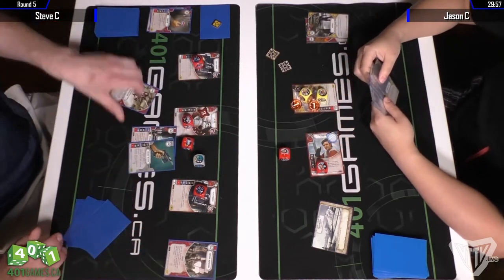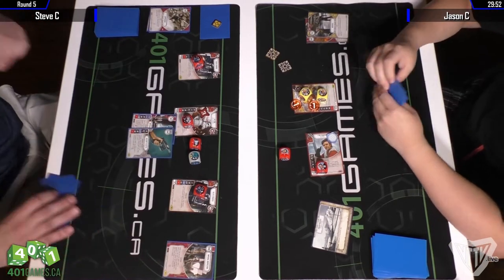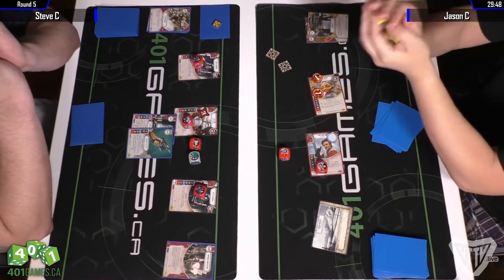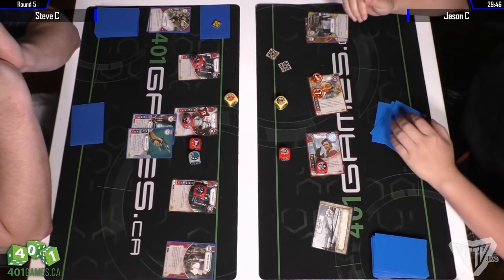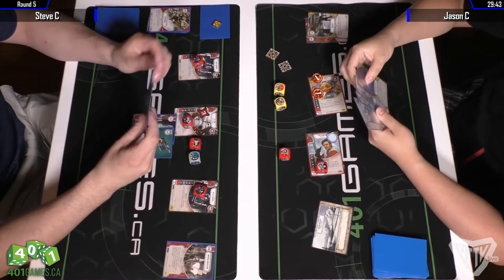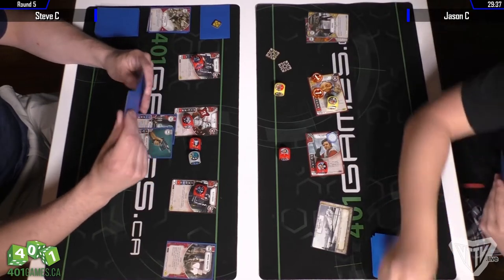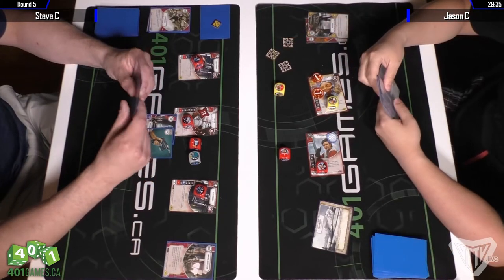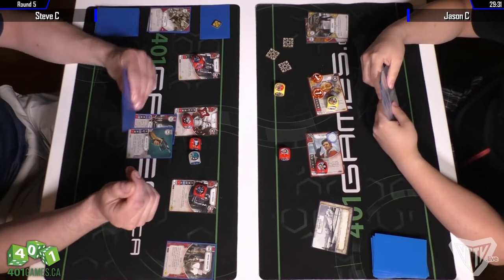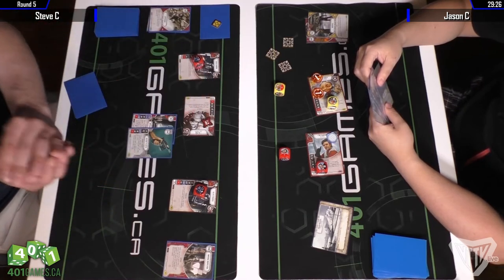That looks like Suppression, not Best Defense. Best Defense is amazing against Poe — you would rather take three damage than eat whatever Poe wants to throw at you, and you get to put it on one of the Death Trooper triggers.